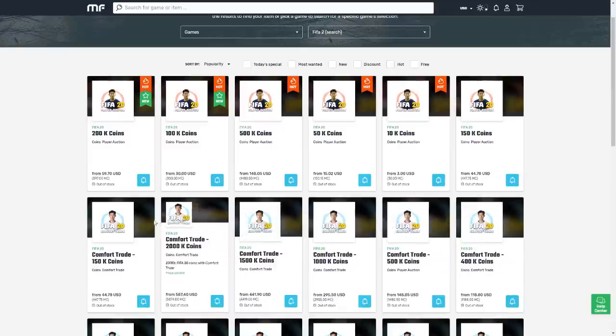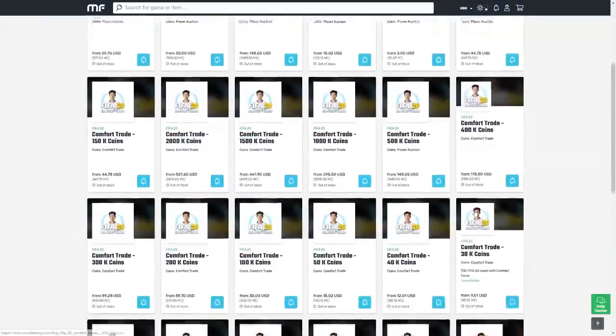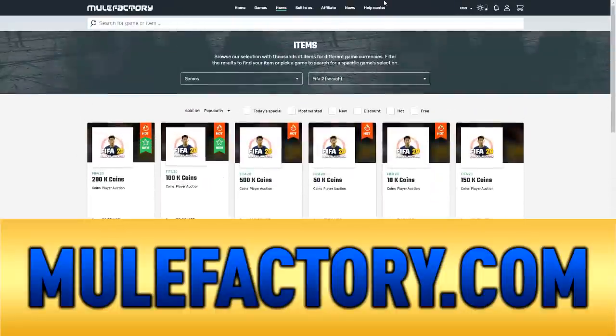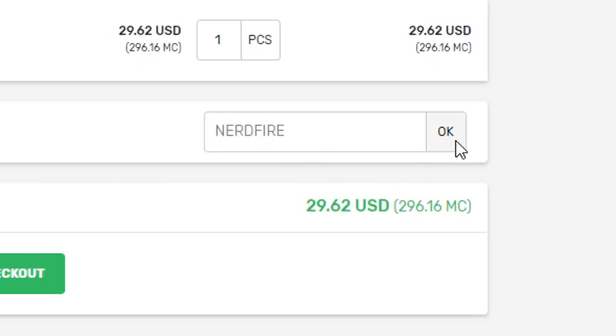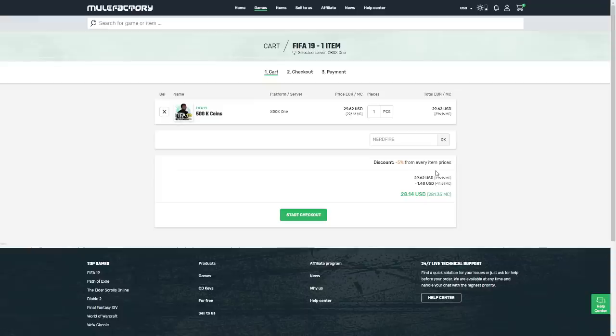If you guys need some FIFA 20 coins that are safe, cheap and reliable, then make sure you get yourself over to MuleFactory.com and go ahead and use the code NERDFIRE at the checkout to get yourself 5% off your order and build on your team now and get the best players possible in your team.